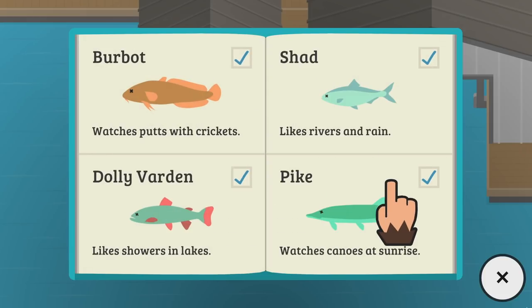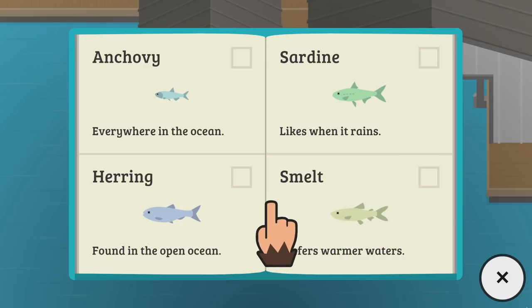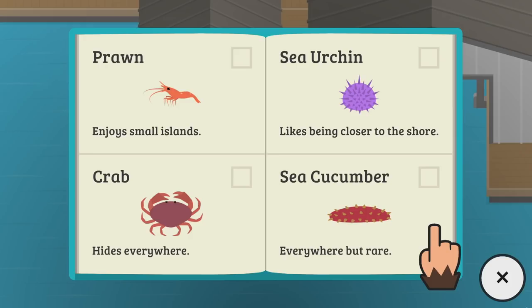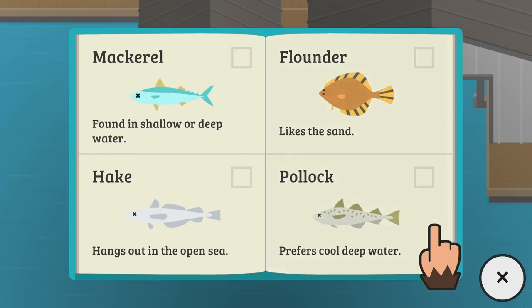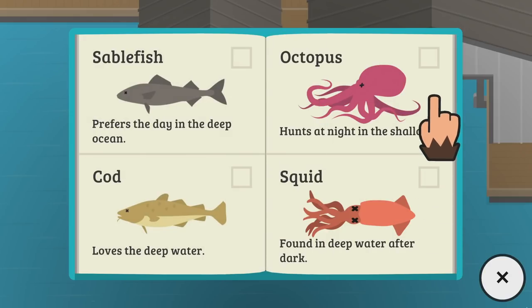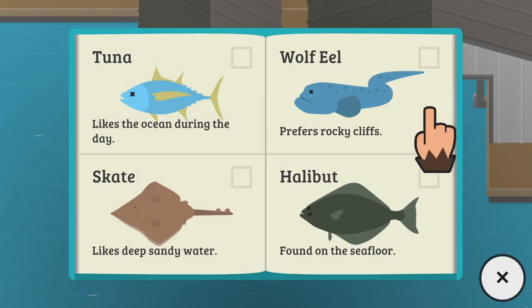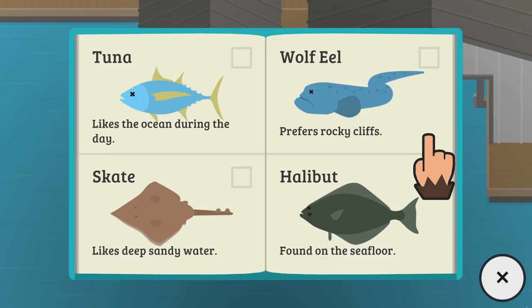Let me see how these look. We got anchovy, herring, smolt, sardines, prawns, crabs, sea cucumbers, sea urchins, mackerel, and more. Man, so many fishies — look at all these things. Even an octopus! We're going to have so much work to do in this new update. Even a tuna — 'likes the ocean during the day.' Holy crap! So apparently we are going to have the ocean update in this game. This is not going to be just a huge lake we're exploring.